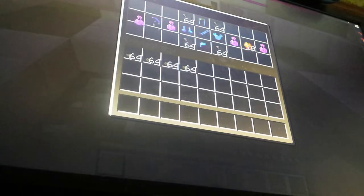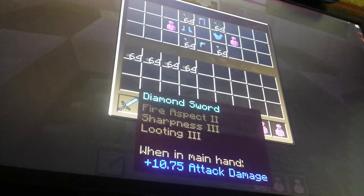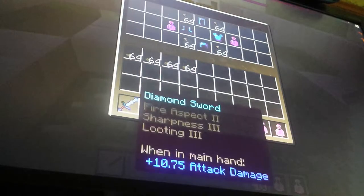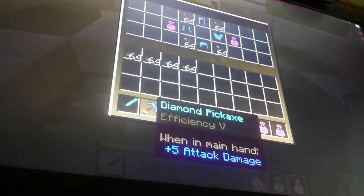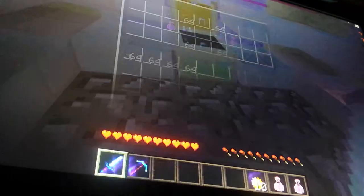We got Potion of Poison. Arrows. We got so much stuff in this chest. We got a pickaxe. We got Fire Aspect 2, Sharpness 3, Looting 3 - a ten-en sword. And Efficiency 5 diamond pickaxe. That's what I always think I'll be able to break out of here.